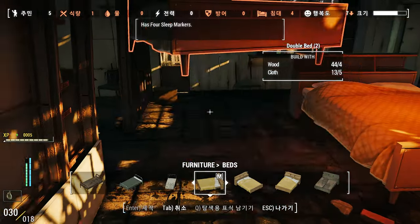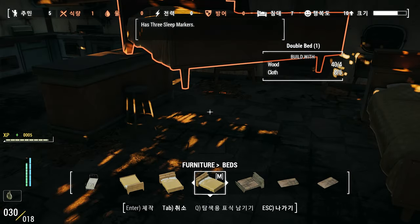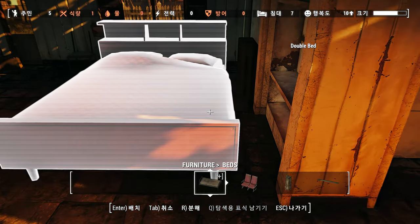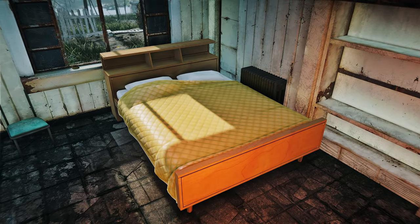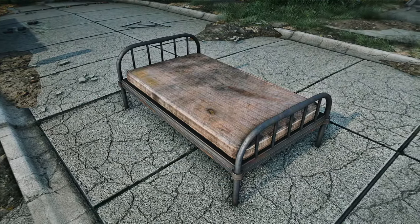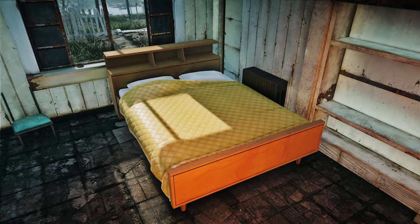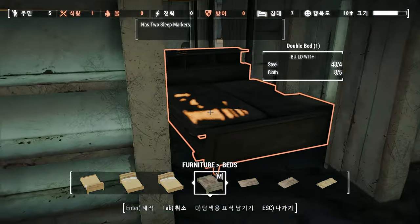This mod also introduces a wide range of bed options for your settlements. From true double beds to bunk beds that can accommodate two, three, or even four settlers, you'll have plenty of space-saving options to choose from. The mod offers both extender and replacer versions, so you can customize your settlements to your liking. Not only does the mod enhance the vanilla game beds, but it also includes numerous variants of the Creation Club beds, giving you even more choices to make your settlements cozy and comfortable.